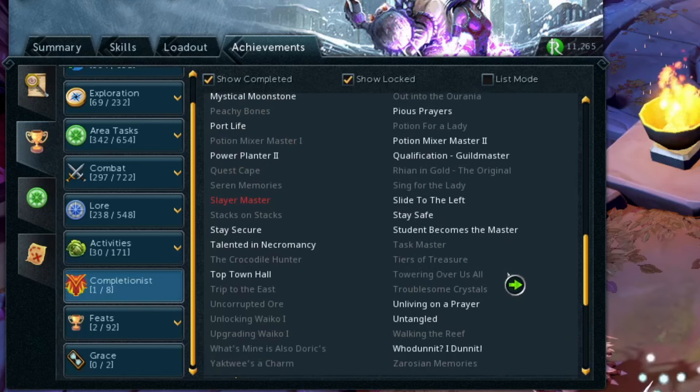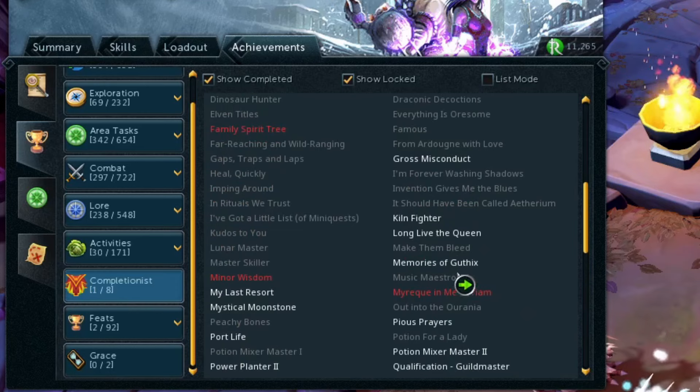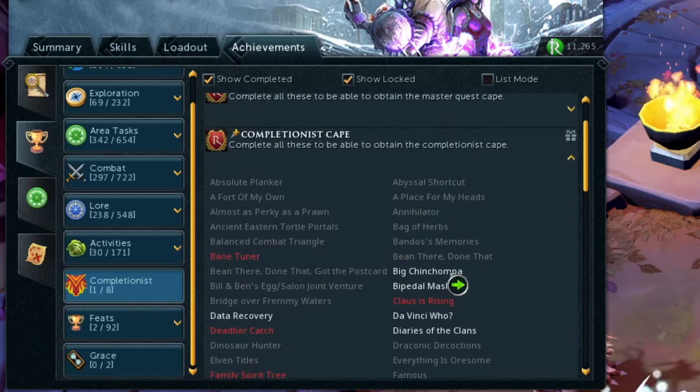The series I'm just going to be going through a lot of quests, getting 120 in all skills, and completing all these random tasks as well. Once they are all complete, I will be able to claim my Completionist Cape.